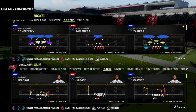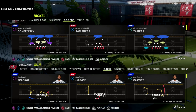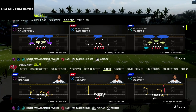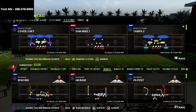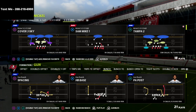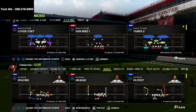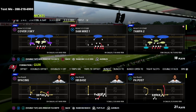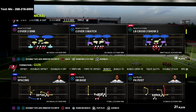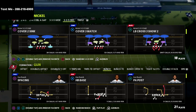If you're new to the channel, be sure to subscribe and turn on notifications so you don't miss any new videos. If you haven't picked up my nickel 335 odd defensive ebook yet, it's on sale for just $15. It's a complete guide that walks you through the best pressures in the entire game, as well as how to run this defense against several meta formations like bunch trips, tight end, U trips, and more. There's a link in the description.